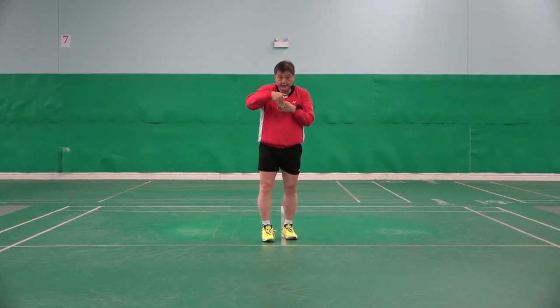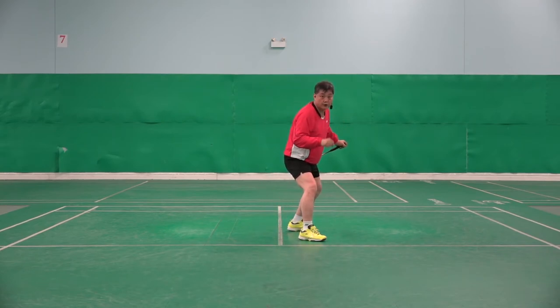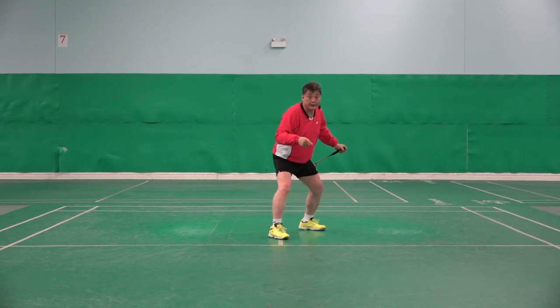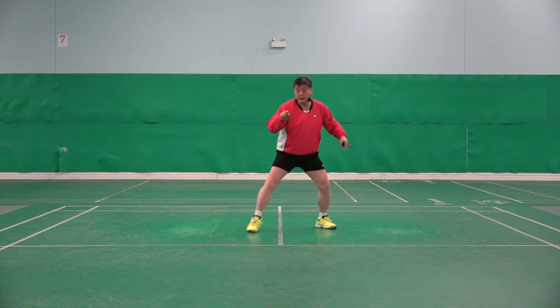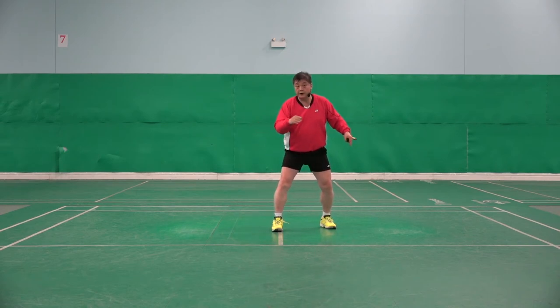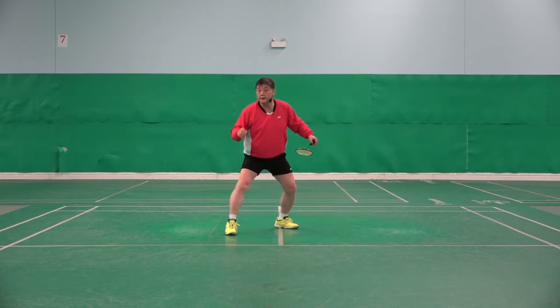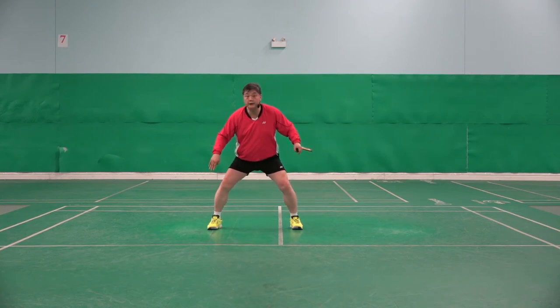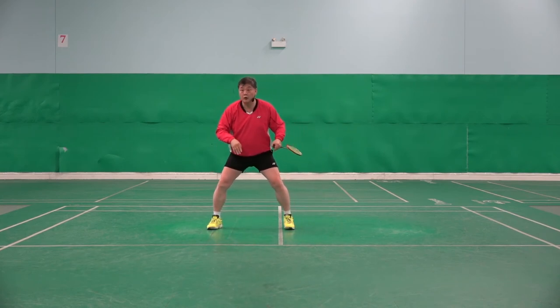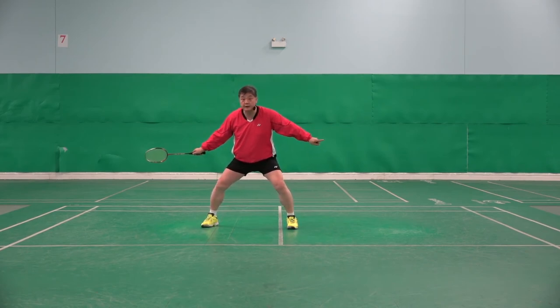If your net shot is tight, your right foot points to the shuttlecock like that. If it's loose, go a little wider and longer. Same here — if you do a tight net, feet like that; if you do a loose shot, go a little wider and longer, completely square to the shuttlecock, so you're ready 50-50 on both sides.